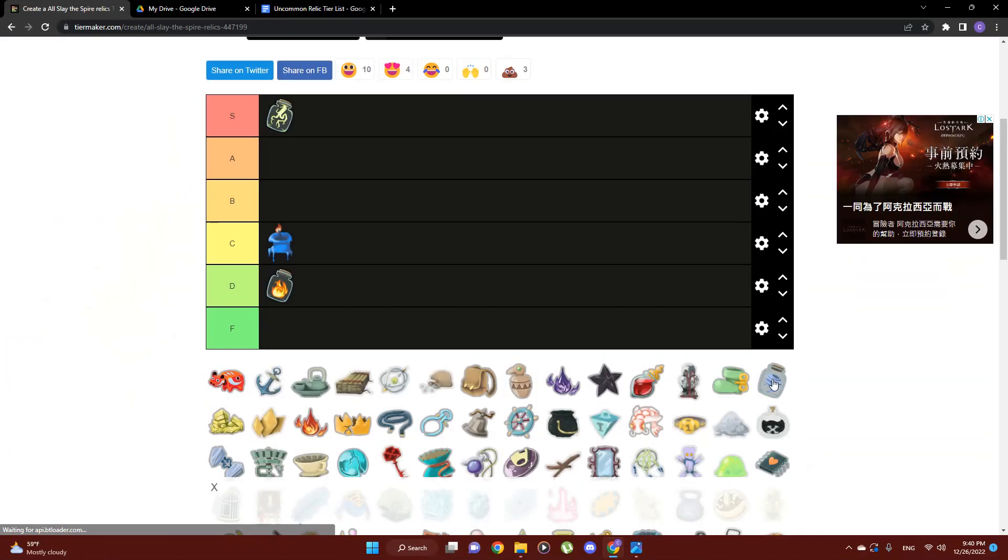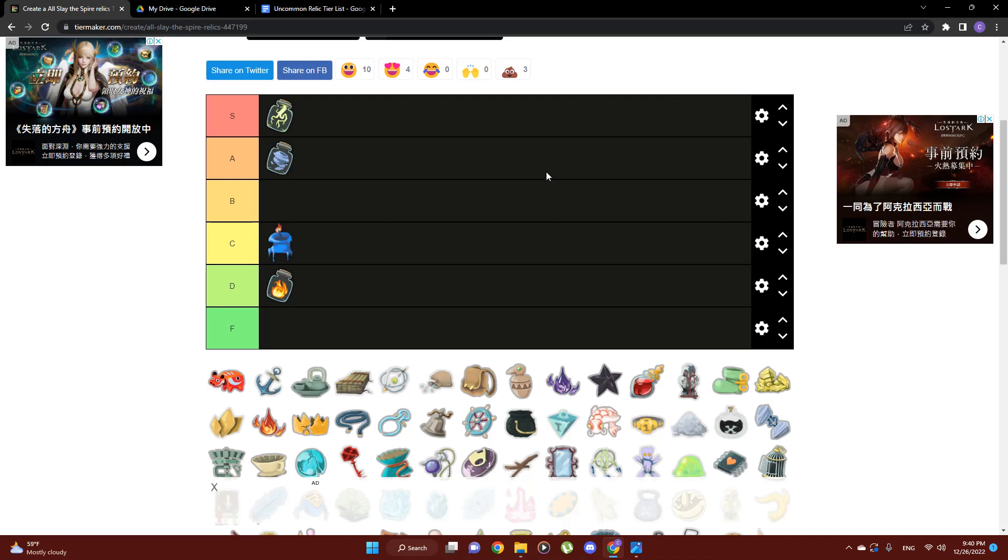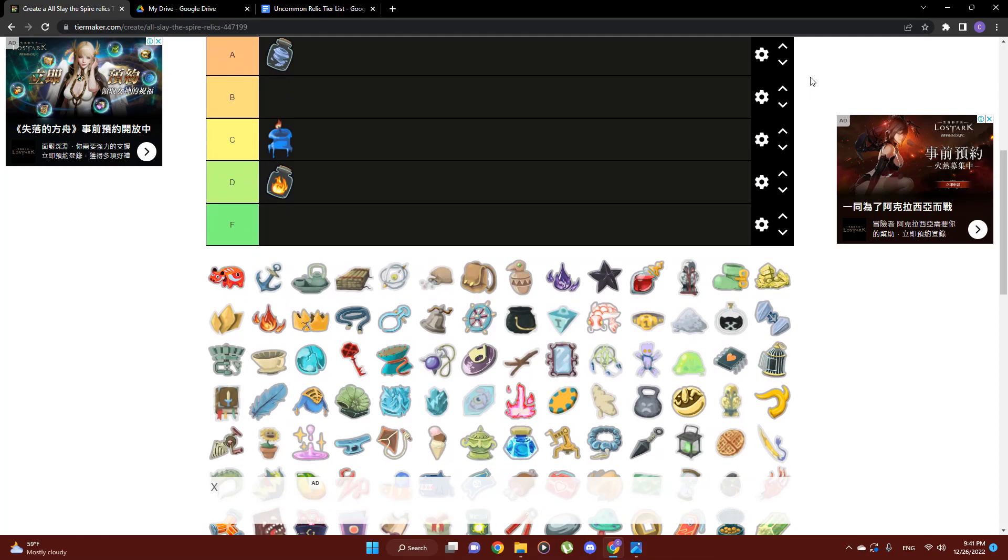Next up we're going with Bottled Tornado, and that's going into A tier. Powers are obviously very integral to your deck and provide the scaling necessary to make it through the later acts and beat the heart. But a lot of times, depending on what's going on, turn one may not be the best time for you to start playing those powers — sometimes you want to play them a little later, or if you really need to block first turn you're going to use all your energy blocking and you don't need that power yet. In general, turn-one powers are good, but not as often as a turn-one skill.